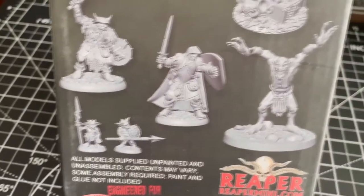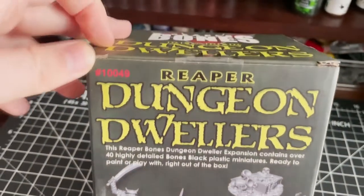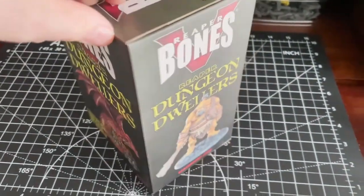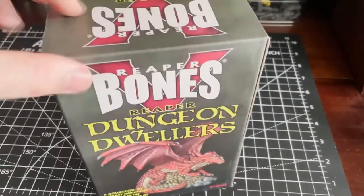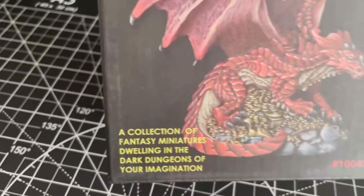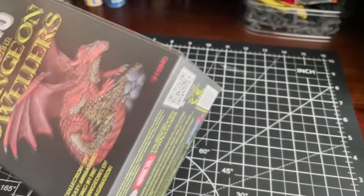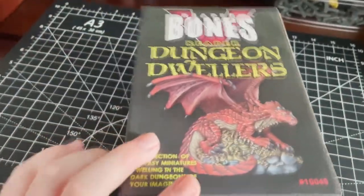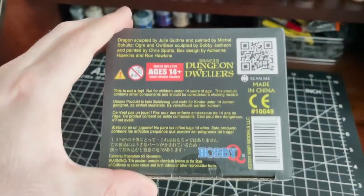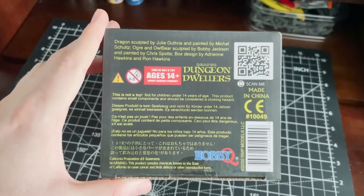As a result, around 60% of the miniatures in this set are recasts, meaning that there is an older Bones model that looks exactly the same, just cast in a different material. Of these figures, three of them, to my knowledge, also happened to be released ahead of the Kickstarter fulfillment as promotions in the store for spending over $40. Because of that, this is the only time in this entire Kickstarter where I actually ended up already owning something they sent me, as I managed to pick up two of those three promotional figures.